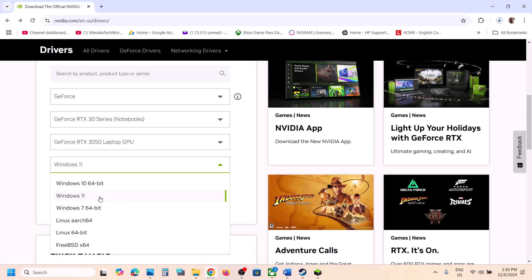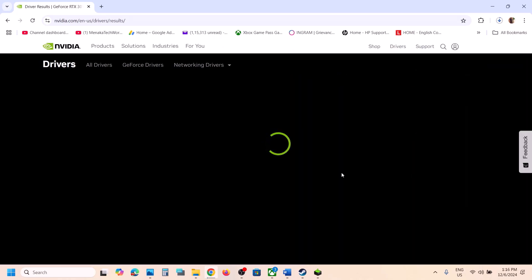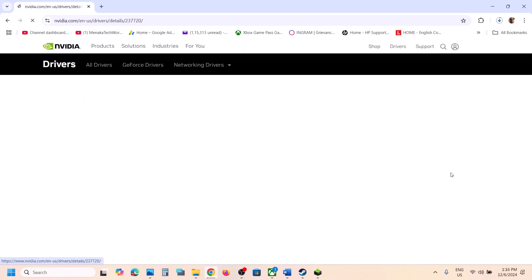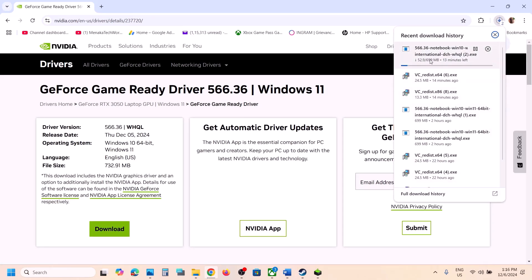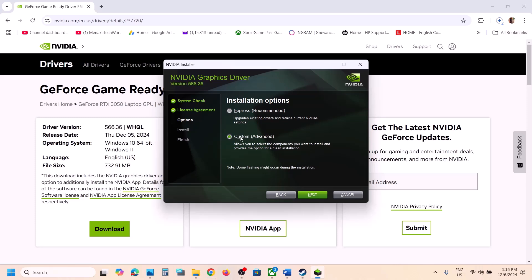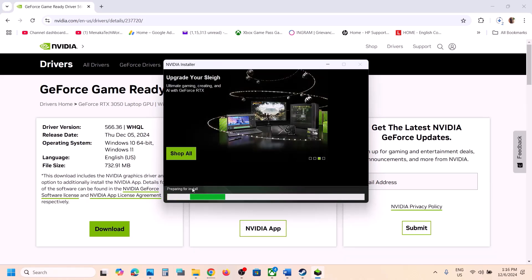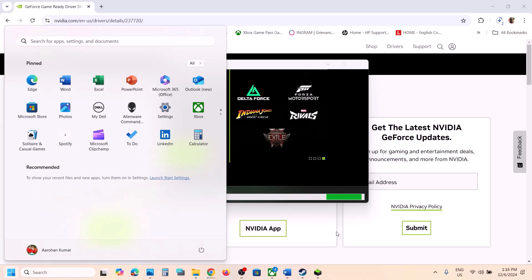Make sure you select the right operating system — if you have Windows 11 select Windows 11, if you have Windows 10 select Windows 10. Click on Find, and on this page you will see the latest graphics card driver. Click on View, then click on Download. Once the download is complete, run the exe file, click Yes to allow, then click OK. You will see a screen — click Agree and Continue, select the Custom option, click Next, and put a check on the box which says 'Perform a clean installation'. Click Next, let the installation complete, then restart your computer. Restart is a must.